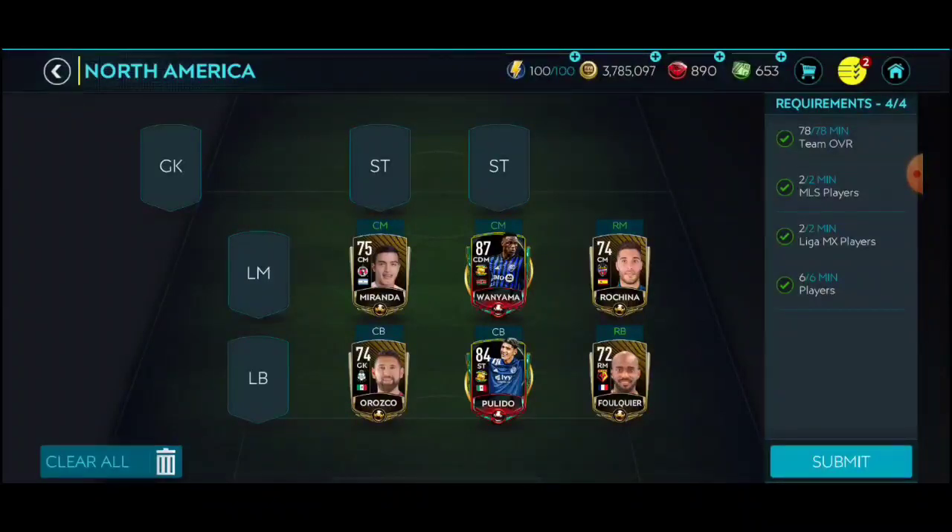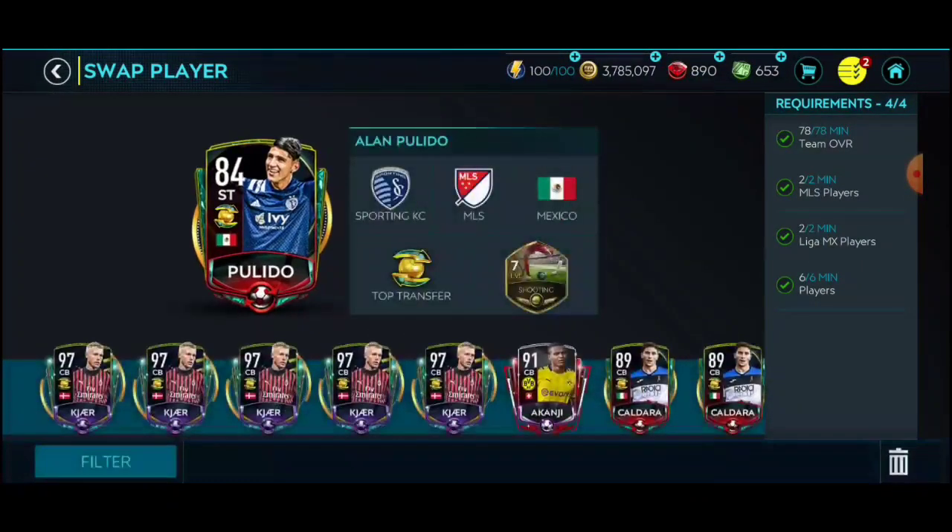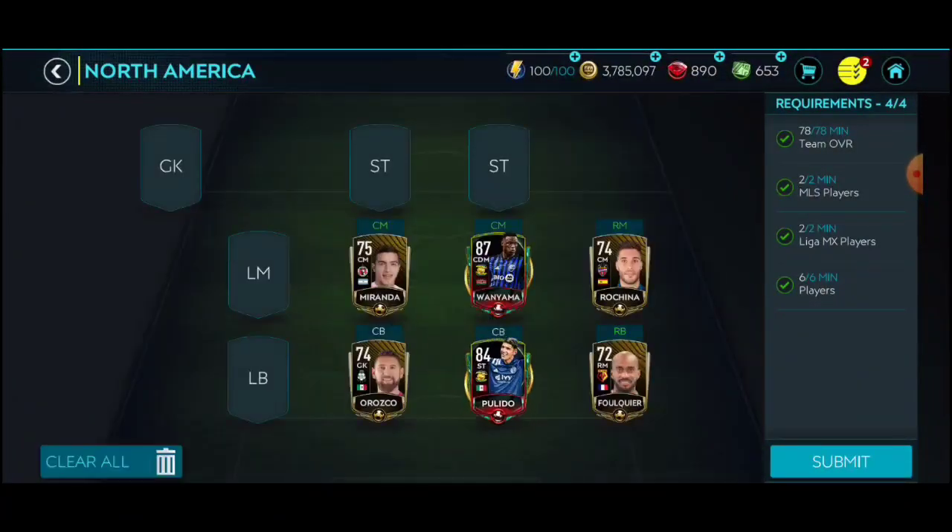This one is super easy — a couple of MLS players, a couple of Liga MX players, and a total of six minimum players. These MLS ones are like the cheapest elites you can find in the market right now, so I just threw them in. For the other league ones I just used cheap golds.